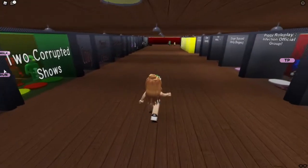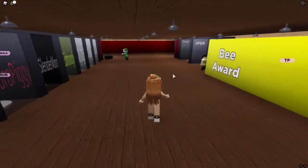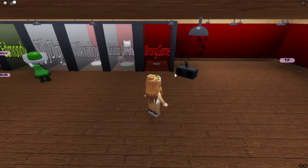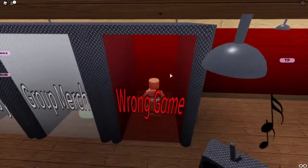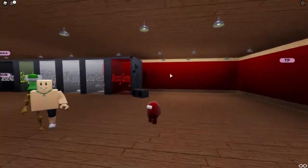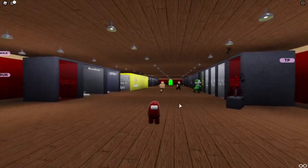Then we want to run to the back of this area as well, and then on the left hand side is the Wrong Game Morph, so we just want to head through here - and here is the little Morph, this is what it looks like.